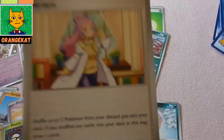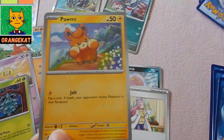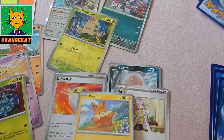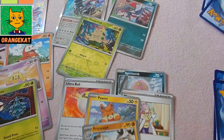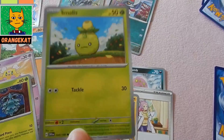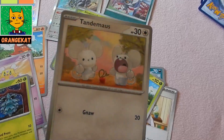A Miriam card. A Panyard card. Prime Ape. A Smolluf.